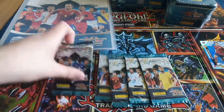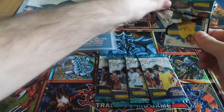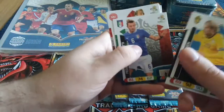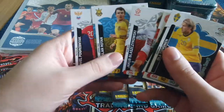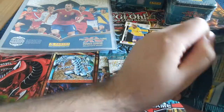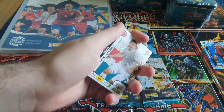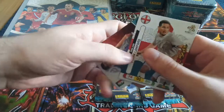Let's start with the first pack. I've collected these cards back then so I remember them very well. We get Balzaretti, Kvondeli, Blazikovsky, Ruslan Rotan, and Pavel Pogrebniak. Very nice. Hopefully we can pull awesome cards like Ibrahimović, Cristiano Ronaldo, Xavi Hernandez, Andrea Pirlo, Luka Modric and all these stars. Frank Lampard - star player!